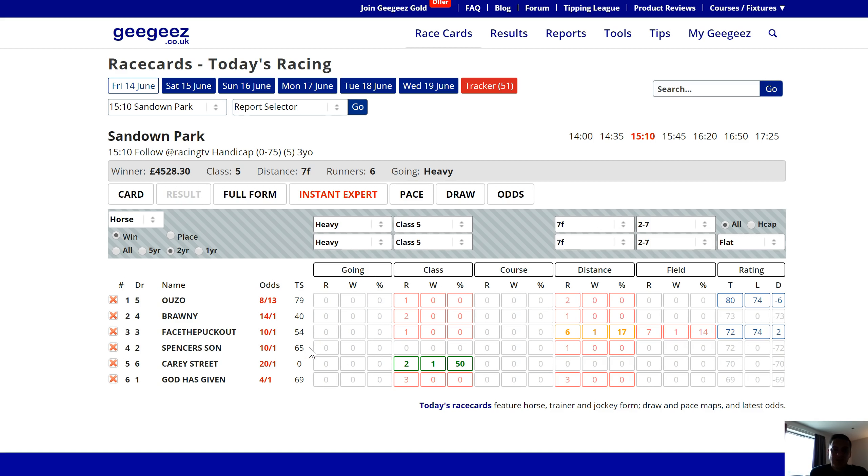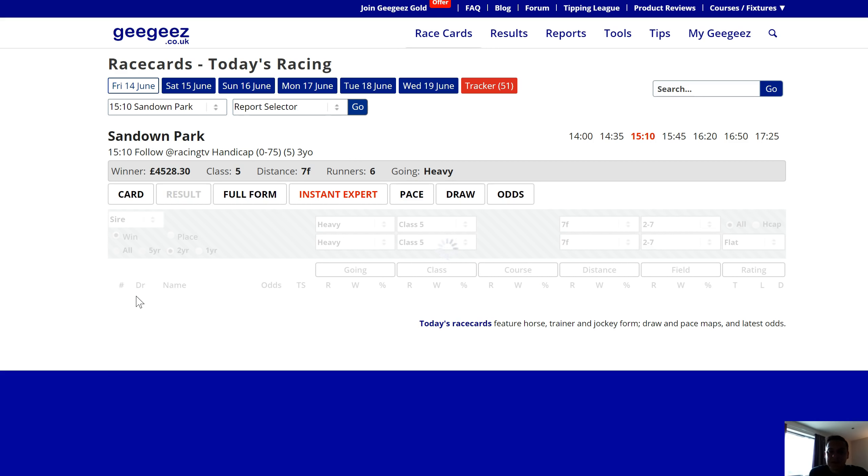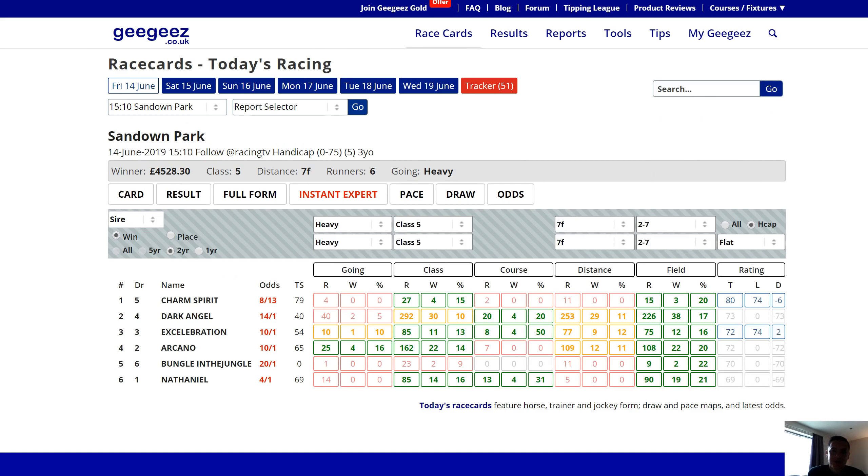So where do we go with this? The first thing I want to show you is this dropdown beneath the card tab within Instant Expert. It defaults to horse, but if you select it, you can choose jockey, trainer, and materially in this case, sire. I'm going to click on sire — it does take a little longer to load because it's pulling in a sire's progeny, which could have had a thousand runs. After a quick switch to a mobile dongle and a slightly more reliable Wi-Fi connection, we've got some data now.